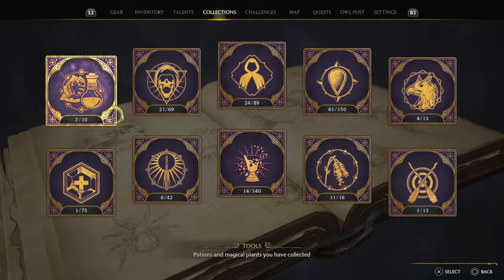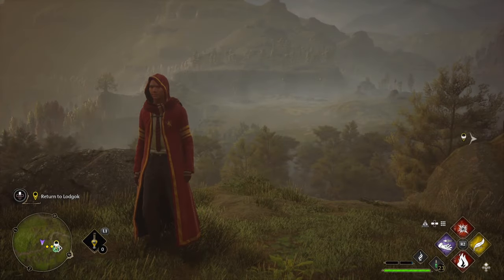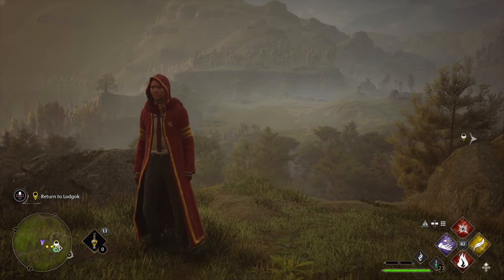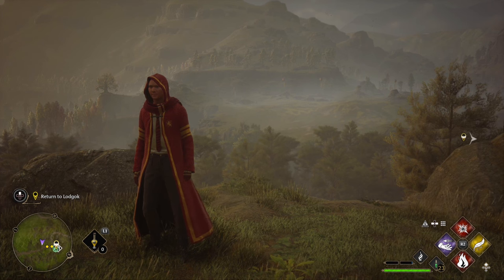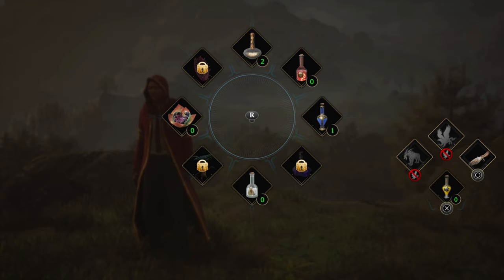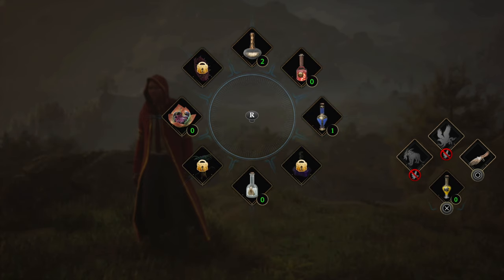Now, what you want to do is go back to gameplay. If you look at the left-hand side, for me it says L1 — that little icon. If you're on keyboard or mouse, whatever that icon is, you want to hold that. So for me I'm going to hold L1. It's going to bring this wheel up. Everything the game enables you to use is already equipped on the wheel, so you don't have to worry about that. You can see there are numbers: 2, 0, 1, 0 — that's my count for the amount of potions I have.